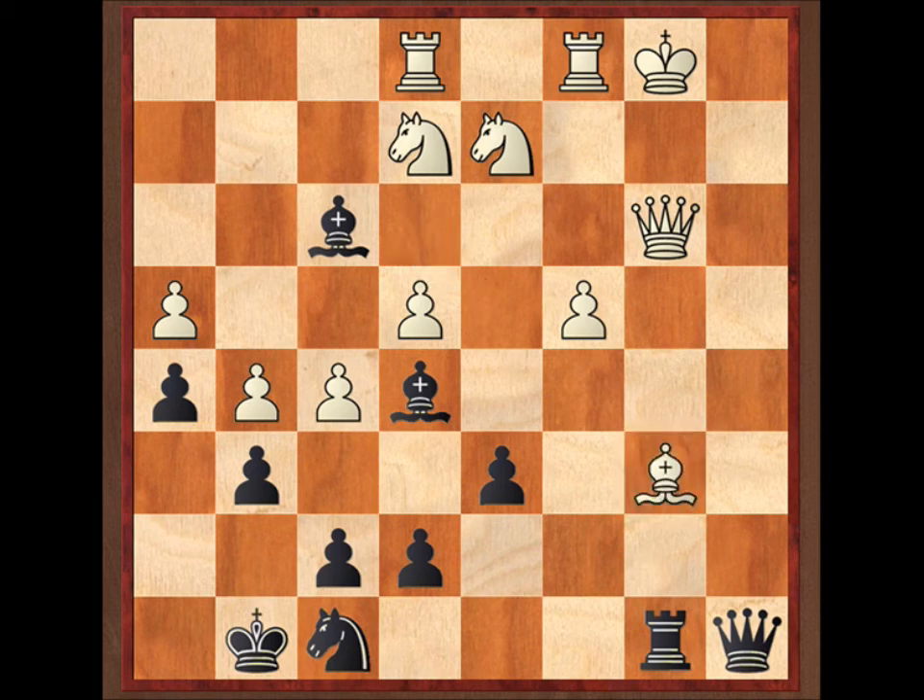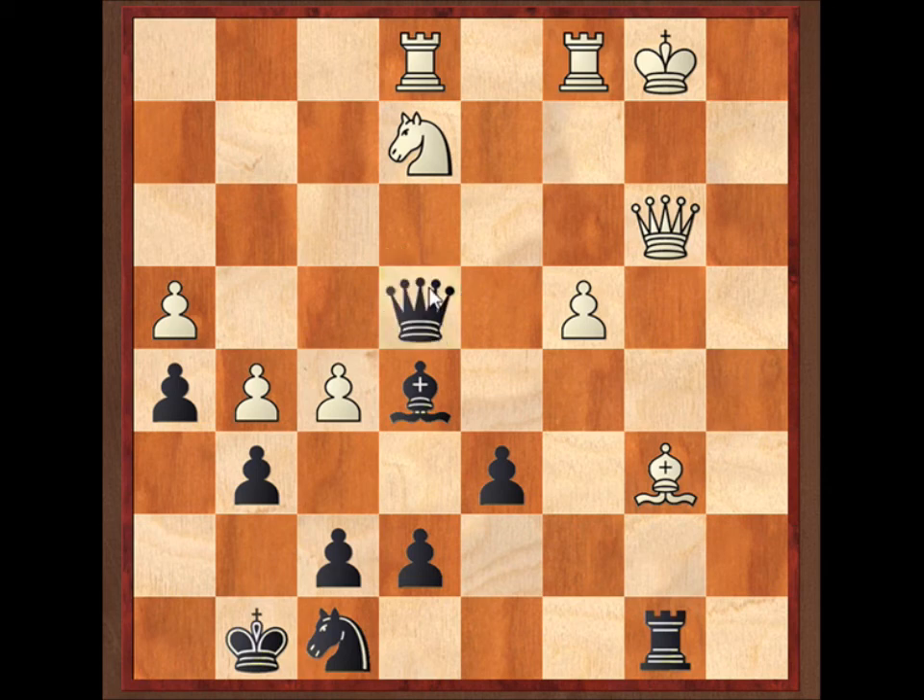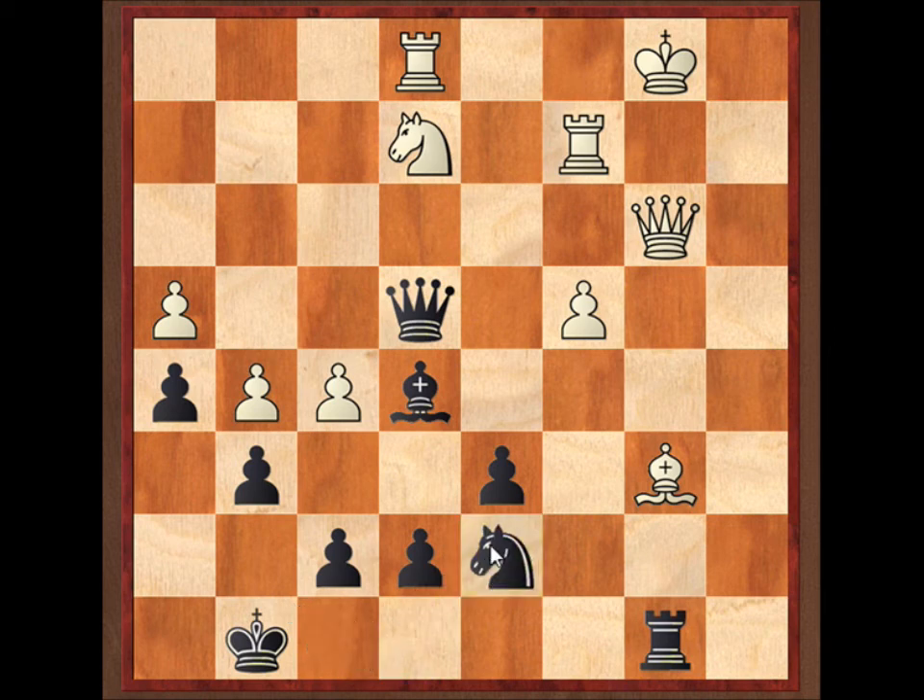He tried to block with bishop b6. Now I've diverted the queen — I can take this guy first with check, and check. He blocks, and finally this terribly bad piece on h7 comes into the game with a devastating effect. He's got no way to defend the b6 square now. I've used all my pieces in this attack. I'm an exchange down, but after I win back the bishop, his king is in such a bad position and my pieces are all on really good squares. You can't tell me where I could better place one of my pieces in this position.